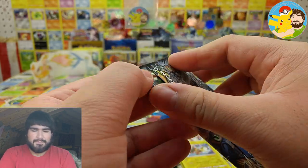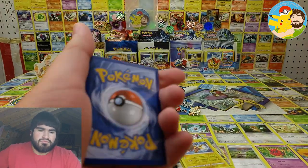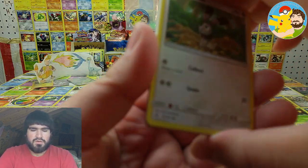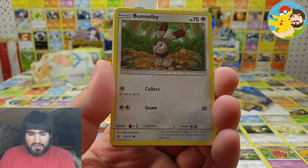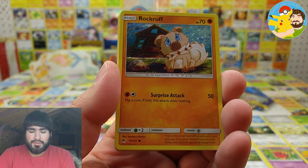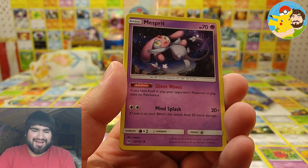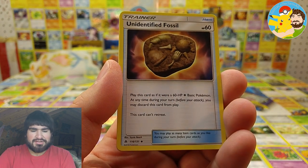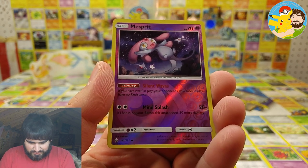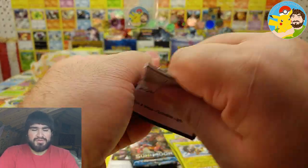Forbidden Light — let's see. We got Bunnelby, Snover, Scatterbug, Rockruff, Scorbunny, Water Energy, Mismagius, Unidentified Fossil, XC, Mismagius reverse — and a Heatran regular rare. Can't win them all, y'all know that.